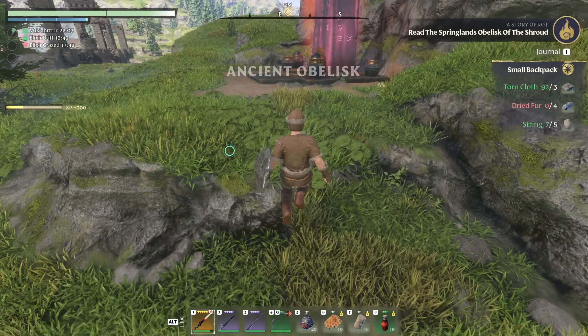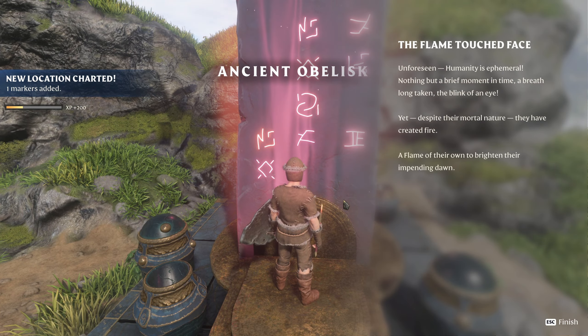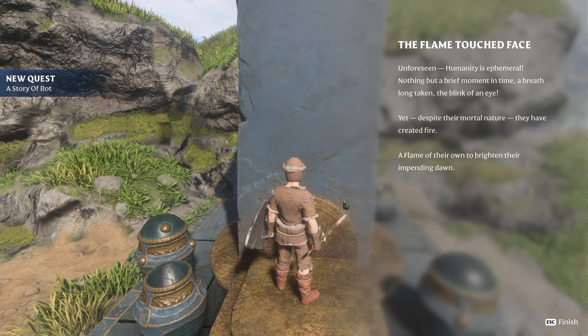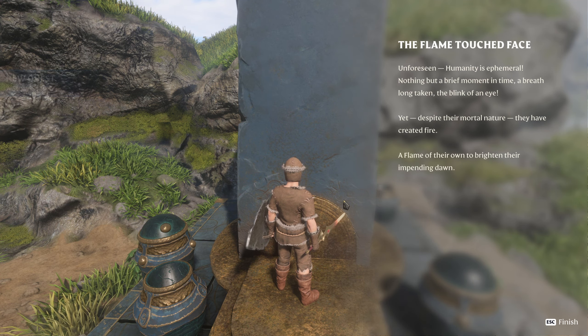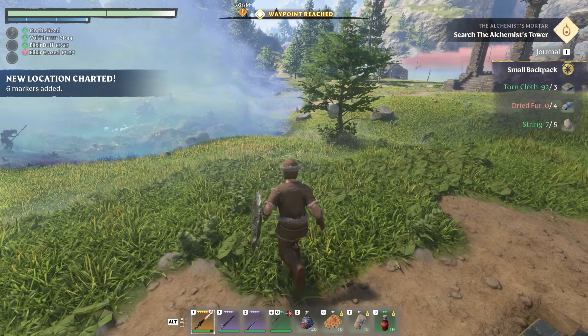Let's check out what's here. Ancient obelisk says: 'Unforeseen, humanity is ephemeral. Nothing but a brief moment in time. A breath long taken. The blink of an eye. Yet, despite their mortal nature, they have created fire — a flame of their own to brighten their impending dawn.'